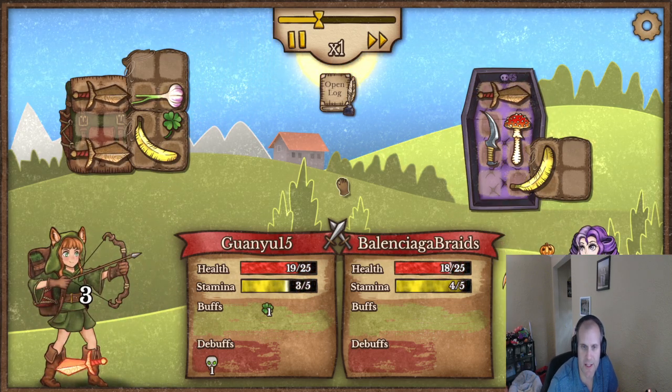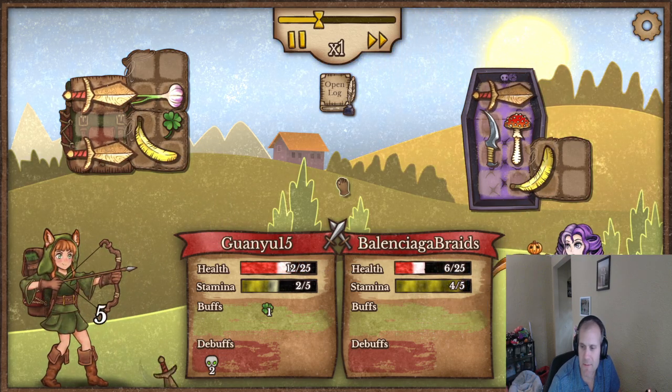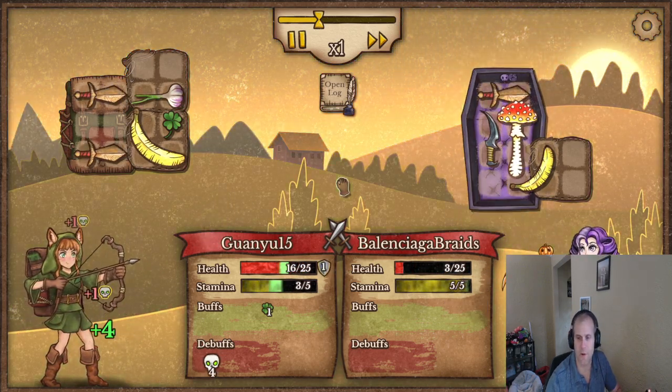She's got a dagger, she does damage. I don't really have any block, I do have a banana — she's got a banana too. I think the debuffs are going to be the difference. Oh, I think we critted there — yeah, we definitely critted.